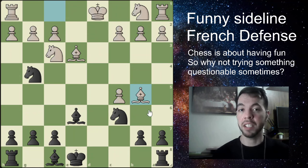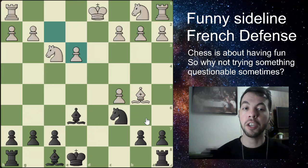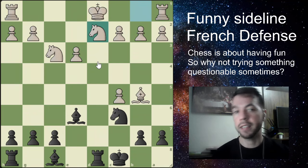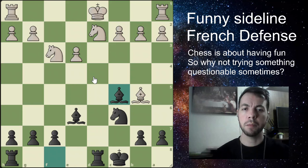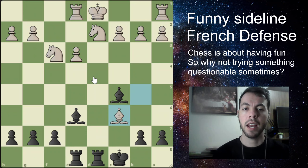If your opponent doesn't care about that and they pin your knight, what you do is simply take the bishop with check, forcing your opponent to recapture. Now you just castle long with check again — all the moves coming with check. Your opponent is going to develop the knight to block, then bishop takes the pawn — finally we take back the pawn. We have the bishop pair in this position. White brings the rook, you also bring your rook to the center. You have some open files. After bishop takes, pawn takes, this is slightly better for black according to the engine.